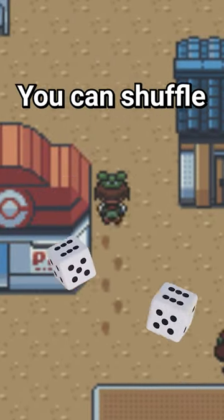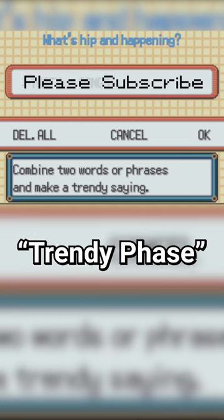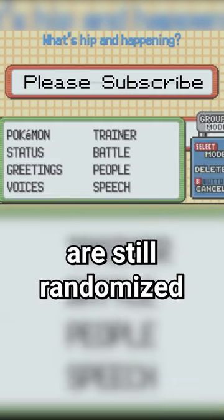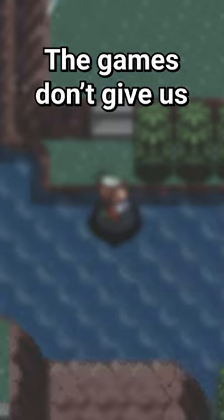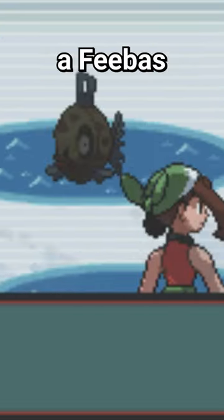In Gen 3, you can shuffle the 6 tiles around by talking to this NPC in Dewford and changing the trendy phrase to, well, anything, but it won't mean much since the tiles are still randomized. The games don't give us much more information for improving the odds, so the only real way to know if a tile has a Feebass is to encounter a Feebass.